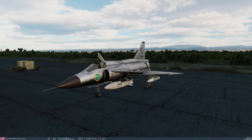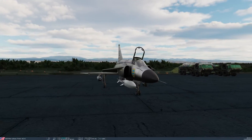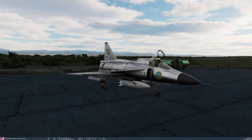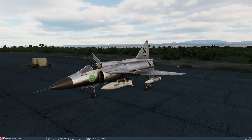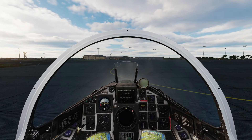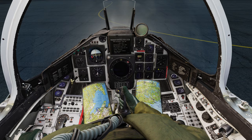It's also capable of reconnaissance — it has a variety of different electronic intelligence gathering pods that it can carry. Today I've got the centerline fuel tank, also called the X-Tank. I've got two Sidewinders, a jammer pod on the right, and a countermeasures pod on the left which just contains chaff and flares. So that's my little loadout for today. Jumping into the cockpit, we can see the fantastic detail, as always, with Heatblur.